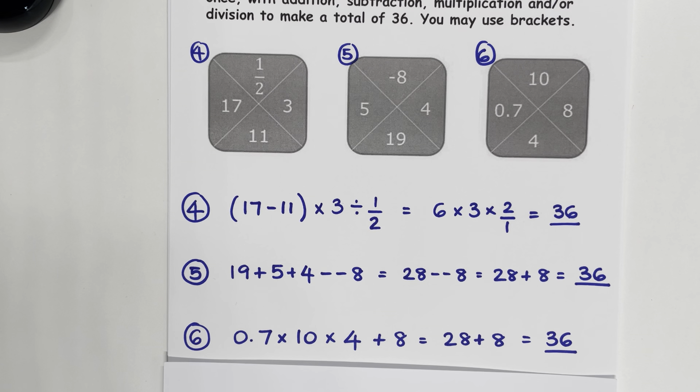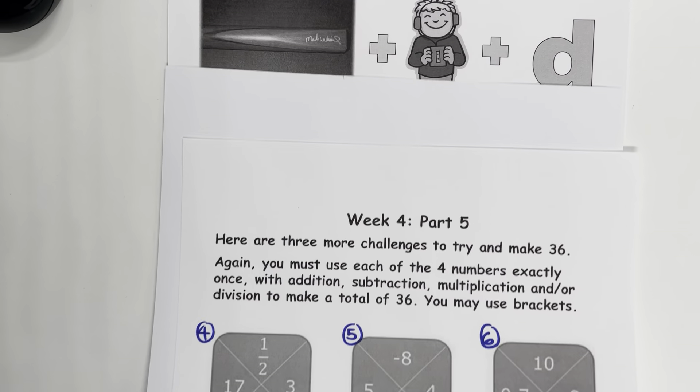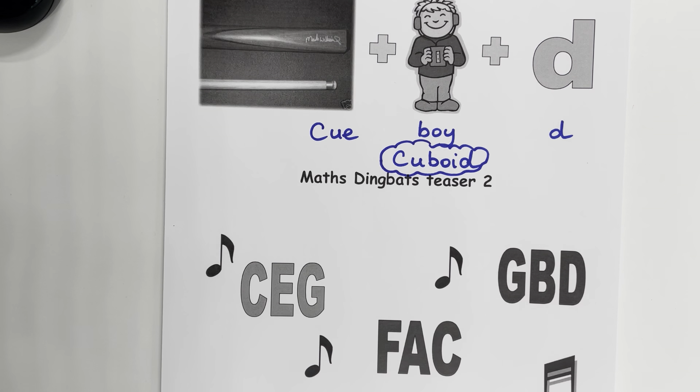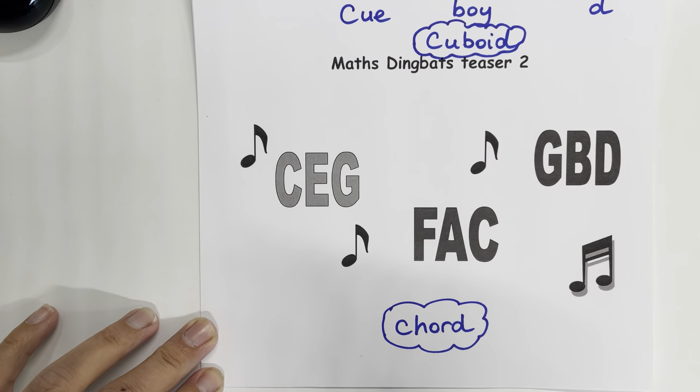Finally, question 6: if I do 0.7 multiplied by 10, that gives me 7. 7 multiplied by 4 is 28, add on the 8, gives us 36. For the dingbats, we have a cuboid and a chord for the second dingbats teaser.